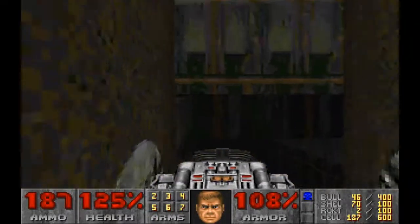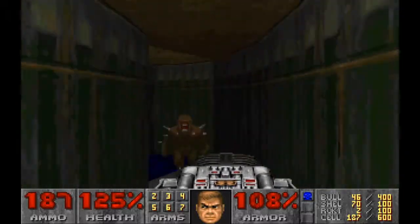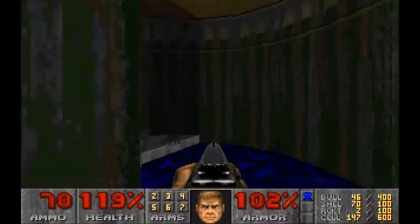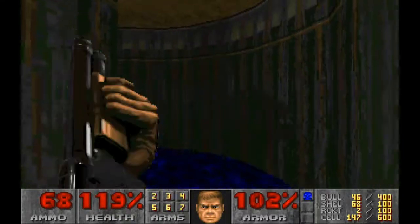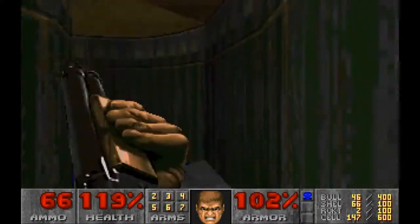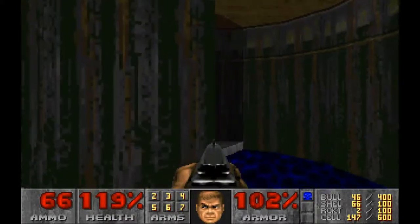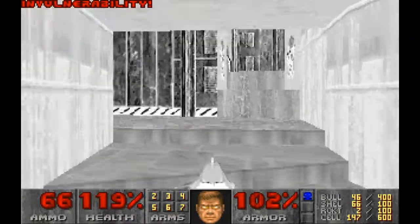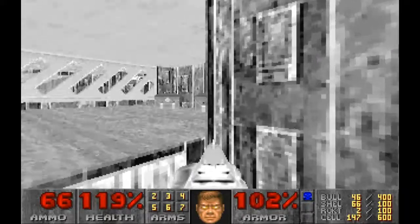I think that's it. I'm going to head down the stairs — wrong button, I didn't mean to use that. Down here there's a spectre as well. Then there's an invincibility — you can actually pick this up before you face the Barons of Hell, which I didn't do; I went a different way. But that is one option.